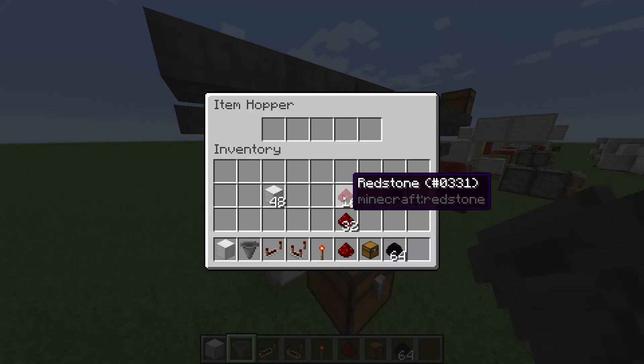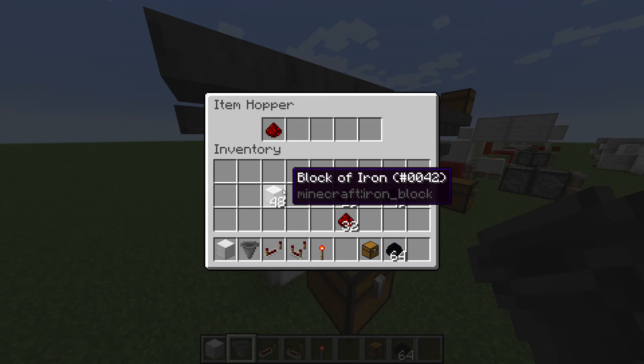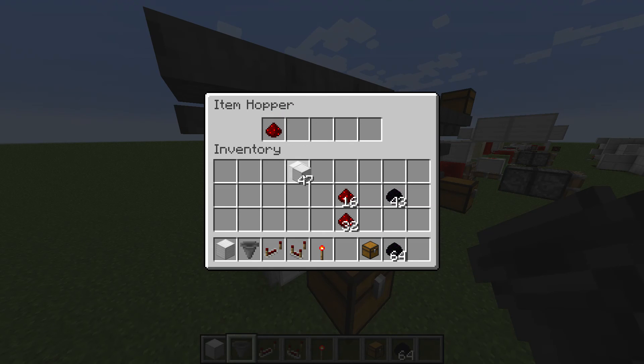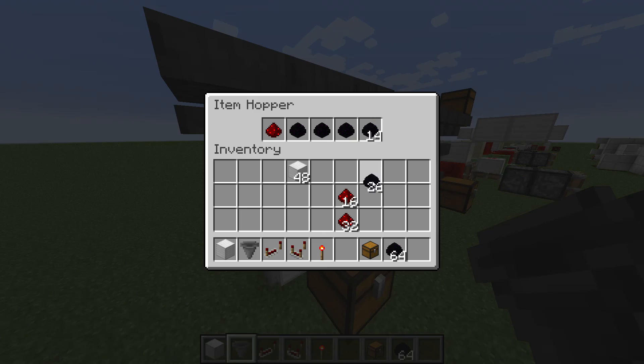And to program it, what you need to do is put the item that you want to filter in the first slot. Then you've got to use another item that will never be going through here — I can use dragon eggs, like this. And then you're going to want to put 18 items in the last slot. And there you go.